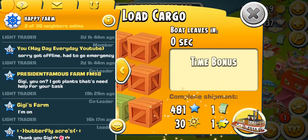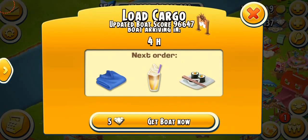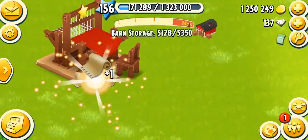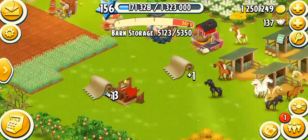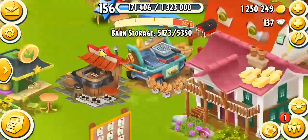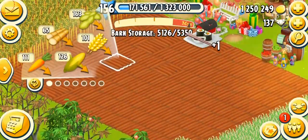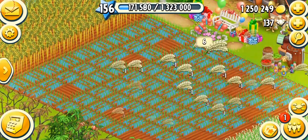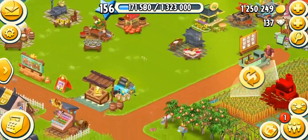I'm just gonna send the boat. I just got one puzzle piece, which is cool. For the next boat I need the ice banana latte, sushi roll, and the blue sweater. I'm gonna put a lot of blue sweaters on the loom — I have six. For the sushi, I'm not sure if I have enough rice. I do have a lot of sushi, but I'm low on rice, so I'm gonna plant rice. There we go — that's it for the fields.